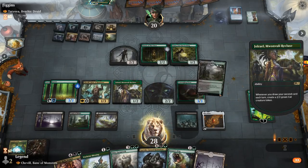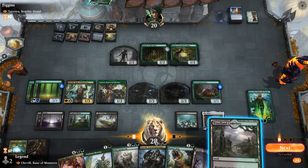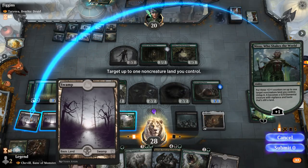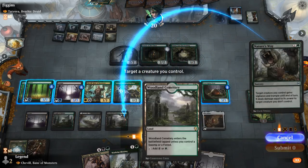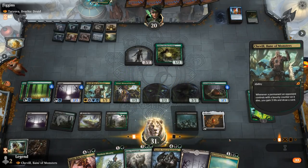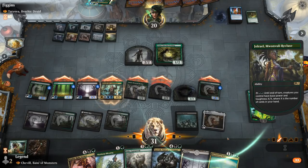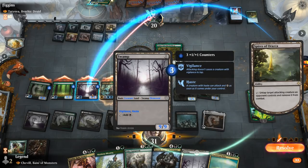Oracle of Moldeth gets a bounty counter. What if I just activate Jolryl — do we have lethal? Six, twelve, eighteen... I think they're just dead. We make mana with Nissa, then Nature's Way the Oracle, which replaces itself. We attack with everyone, and before damage we activate Jolryl. The Nissa lands also get three additional power since those are +1/+1 counters. That should seal the deal.